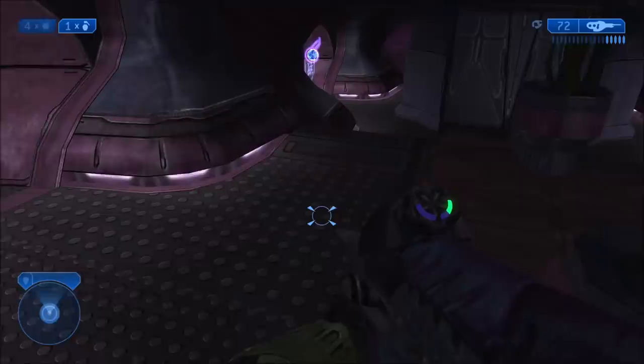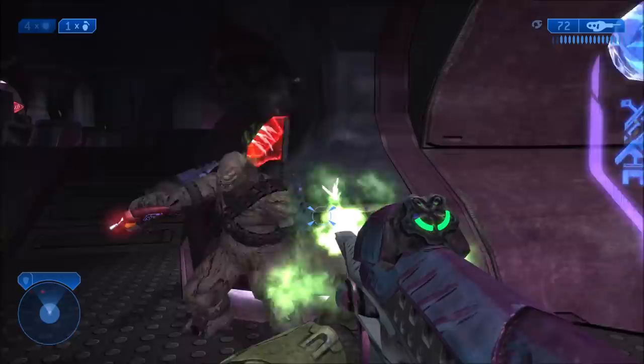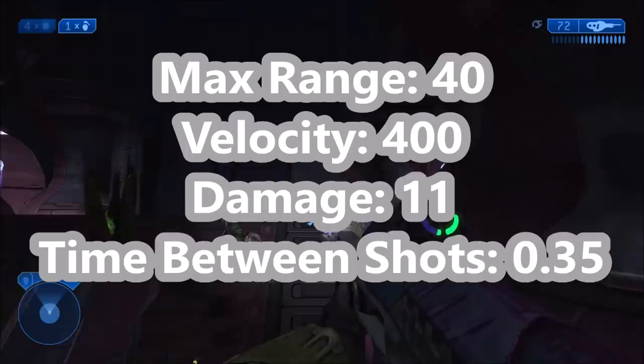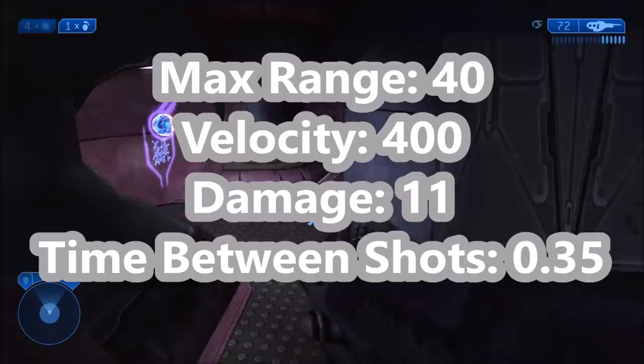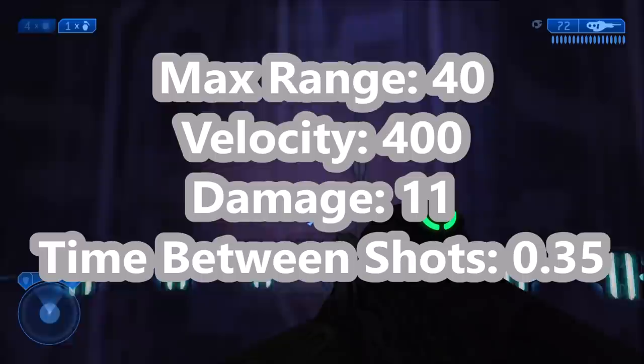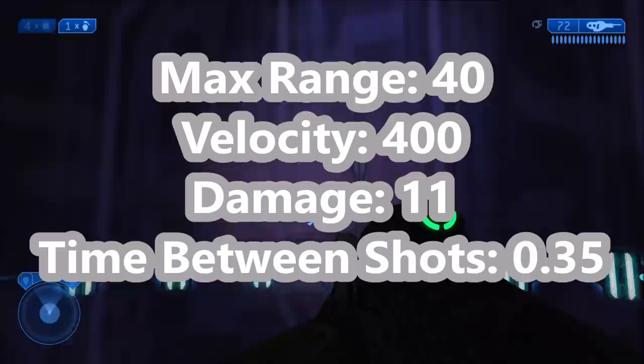We'll only be comparing Halo 2, 3, ODST, and 4 for today. So let's get right into Halo 2, where the Carbine first showed up. Its stats are a max range of 40 meters, a velocity of 400 meters per second for each slug it fires, each slug does 11 points of damage, and it takes 0.35 seconds between shots. That's our baseline for the comparison. The time between shots means you can't just spam it like crazy.